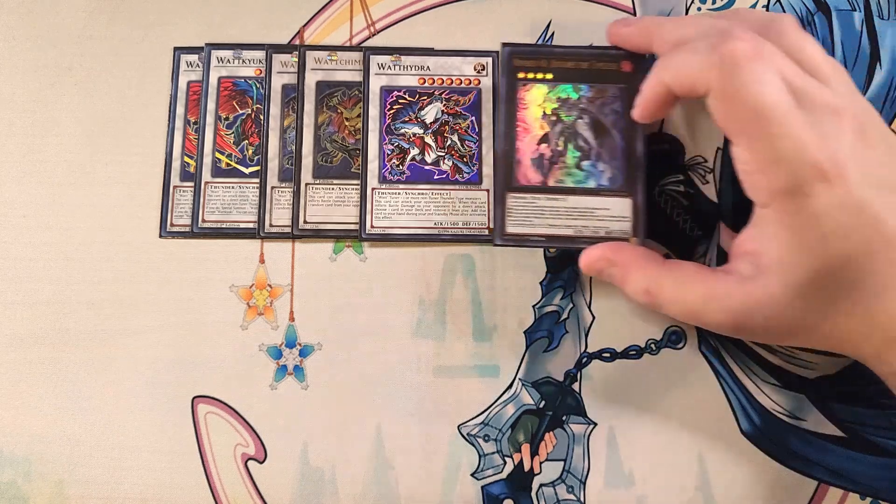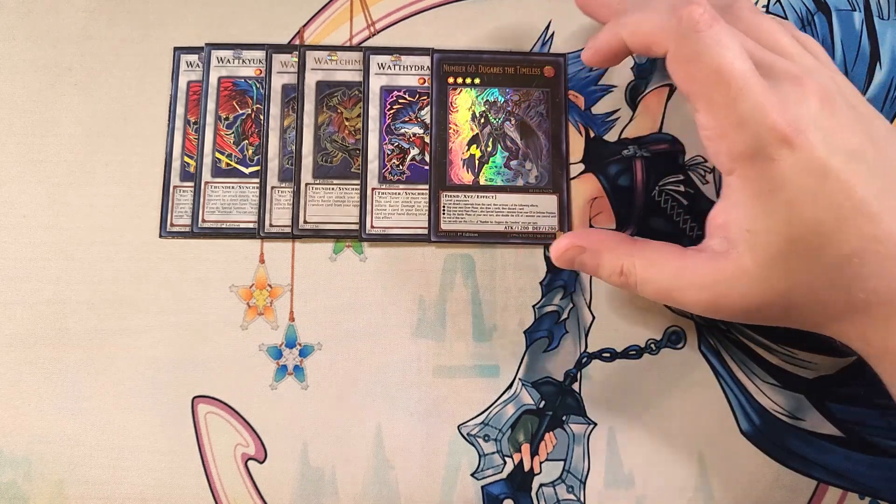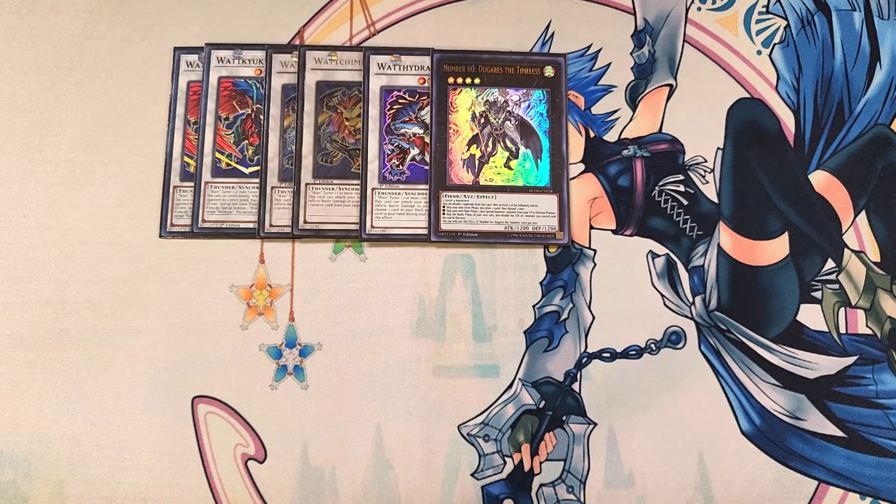We then play a single copy of Number 60. Doubling the attack of a monster is pretty good in this deck, being able to draw two and discard a card is great with the Bamboo Sword package, and being able to bring back a monster from the grave is super helpful — which is why we play this card as a one-of in the build.